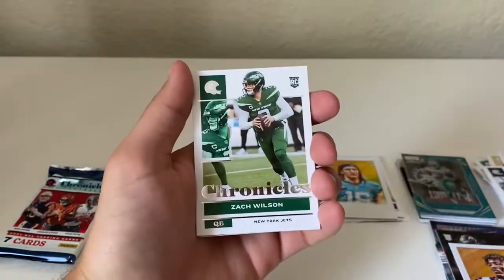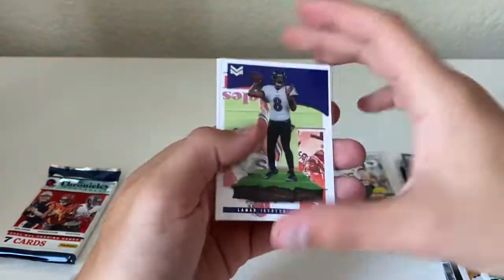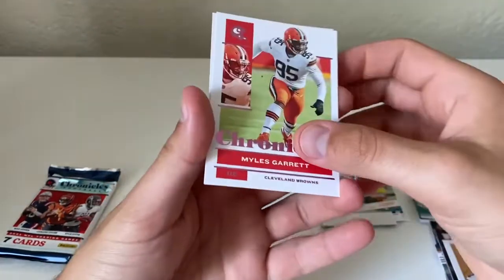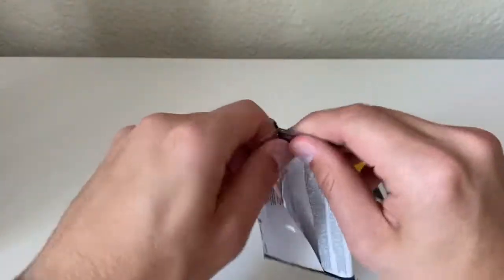Jerry Jeudy, Zach Wilson, Cooper Cup, a Trevor Lawrence Prestige — a good one to get — Lamar Jackson Magnitude, Miles Garrett pink, and a Mac Jones pink Gridiron Kings. That's a nice looking card in the pink parallel. Alright, last pack!